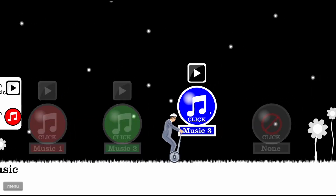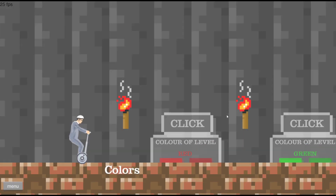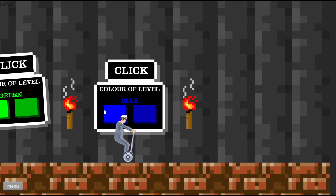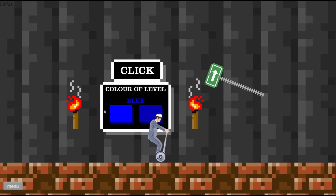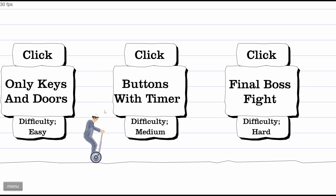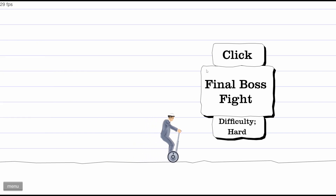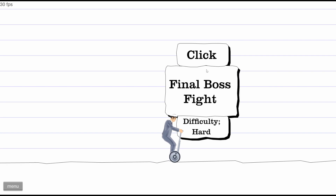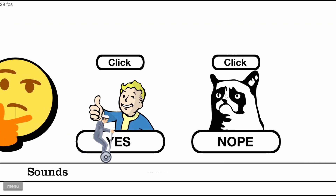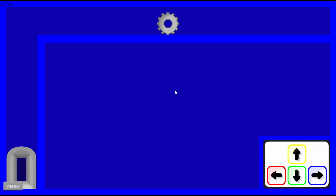I like three, let's do that one. Color of level — green, red, blue — let's do blue. Type of level difficulty — easy, medium, hard — we gotta do hard, come on. We want sounds — enter here, okay.